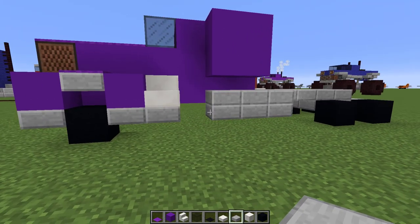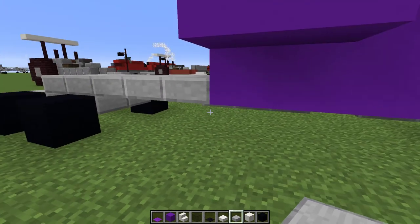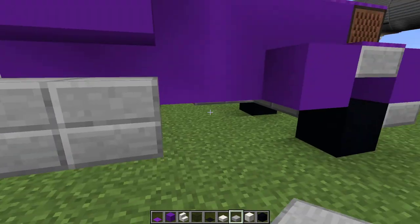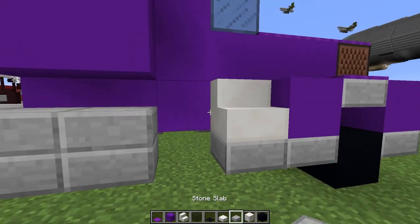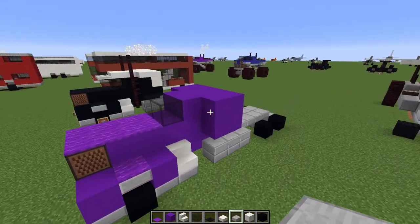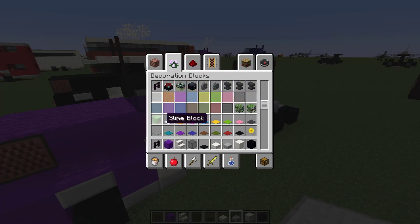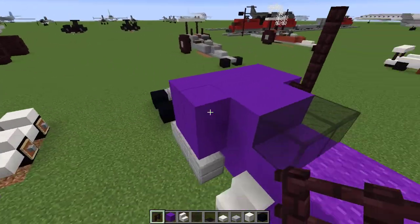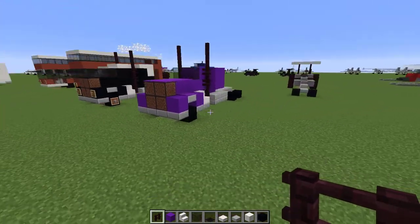We'll have another fuel tank on the other side with another quartz slab, and then a gap for the exhaust pipes. The exhaust stacks are one of the coolest parts of this vehicle — we have one on either side and they stick up quite a ways.